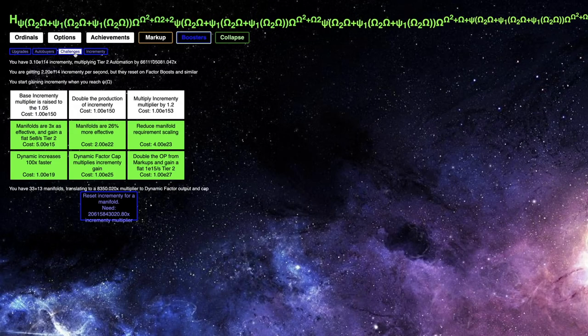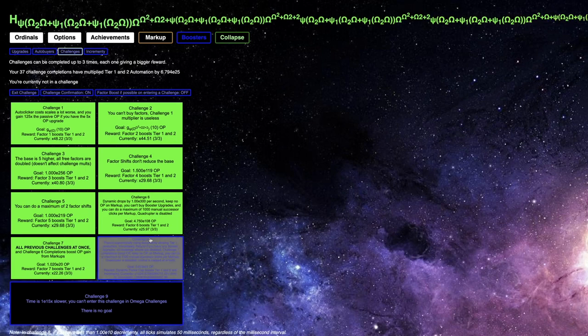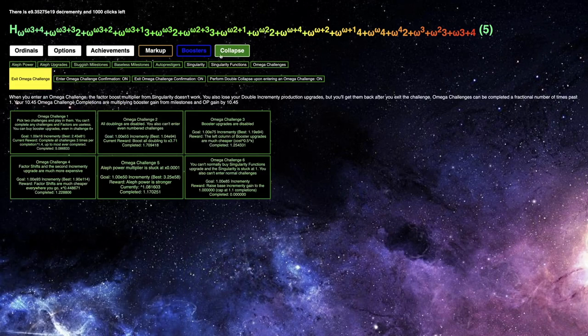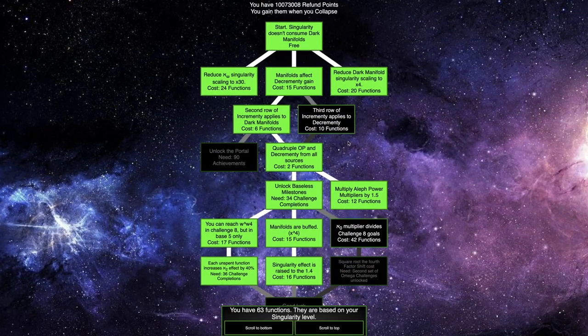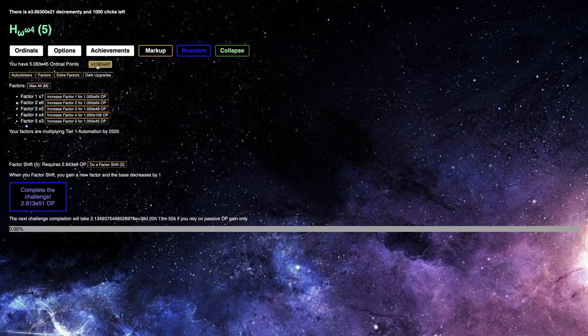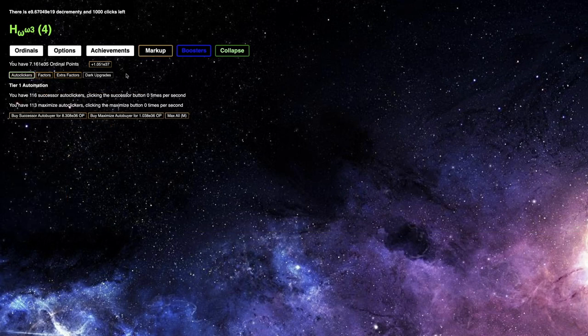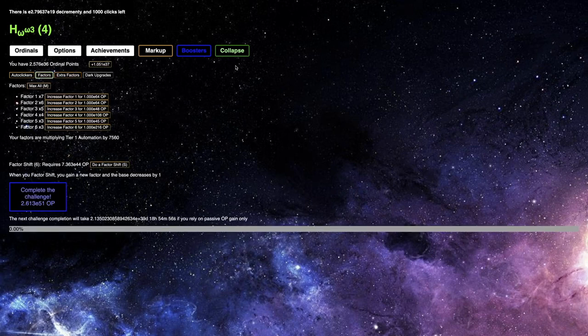Maybe now is the time to go into challenge 8. I'm going to do a normal challenge 8 — I need to get the right singularity function build. I can get E47, and I only need E9 ordinal points to do a factor shift. But I need E44 ordinal points... that doesn't look like I can do that. I thought I was gonna be able to do something, but I just can't. Only E37 ordinal points — something to try for, but I just can't do it at this point.